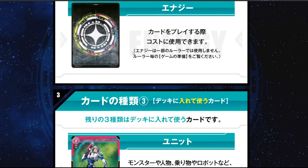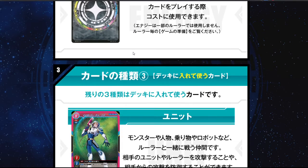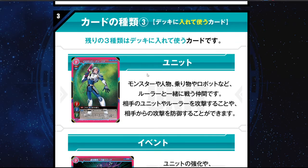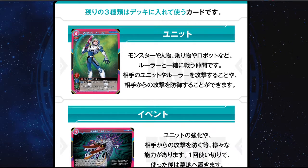Now let's talk about what cards you can use in the deck. First one is unit. You have three areas to call units: the defense area, which is above your ruler, and left and right you get an attack area. For more details about unit cards, you can go back to my previous video that already explained that.